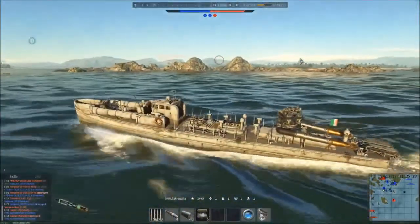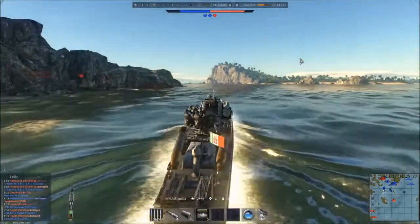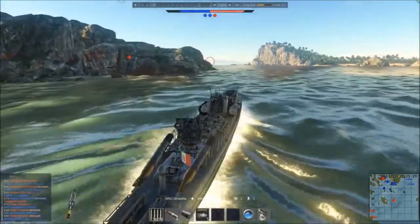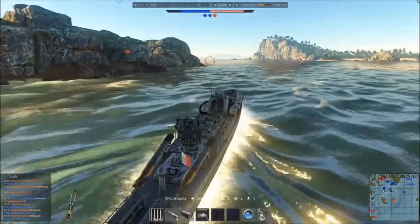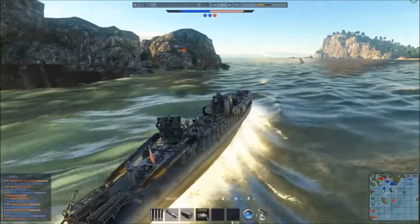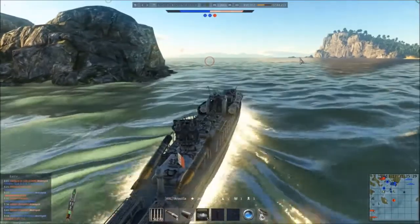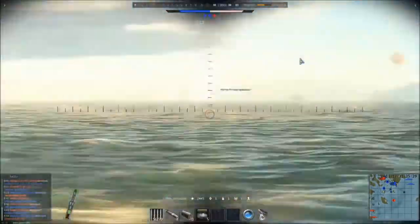Sorry, you have to forgive me, my throat's a little bit rough today. There's a destroyer to our right as well. One of the things with this boat is you do have some very good torpedoes at the back. The front torpedoes are a little bit weak — only the 350mm, I think. The rear ones, with that nice gold finish, are the 450mm torpedoes, and those things are pretty deadly.